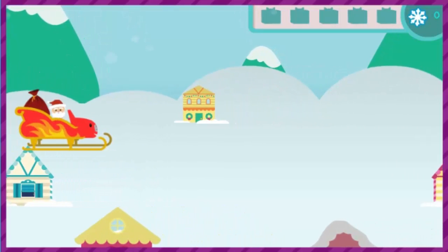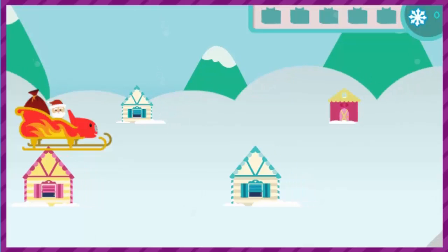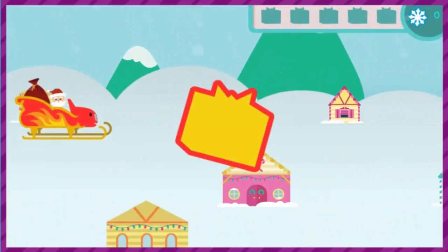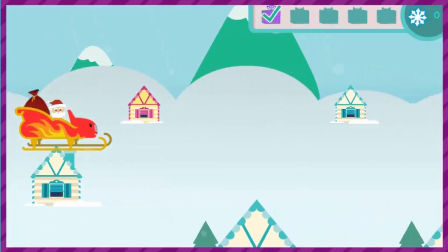Santa needs to fly over the rooftops to deliver Christmas presents, and Blaze and you get to help him. Click the up and down arrow keys to move Blazin' Santa. When you see a chimney with a present above it, fly over it to drop off a holiday gift. Perfect delivery!